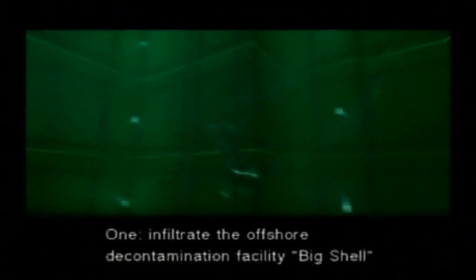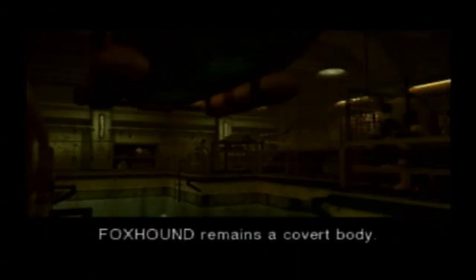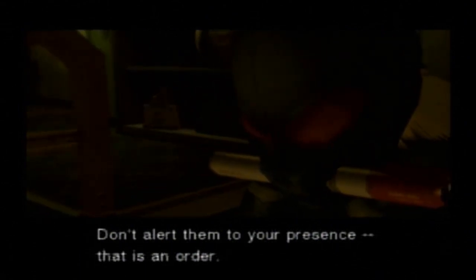You have two mission objectives. One: infiltrate the offshore decontamination facility Big Shell and safeguard the president and other hostages. Two: disarm the terrorists by any means necessary. You should know that SEAL Team 10 is also conducting a rescue operation. Is this a joint effort? No. Foxhound remains a covert body. Don't alert them to your presence. That is an order.